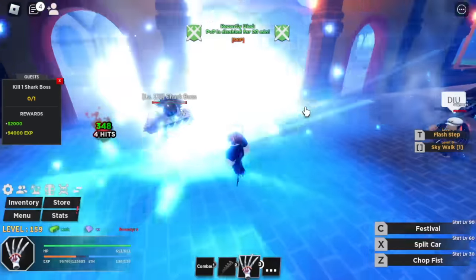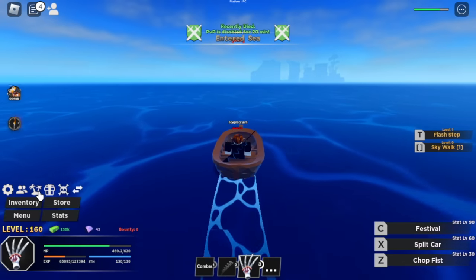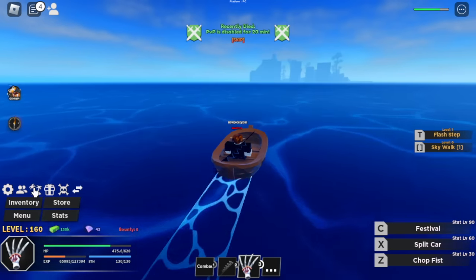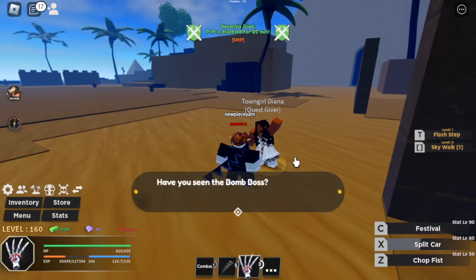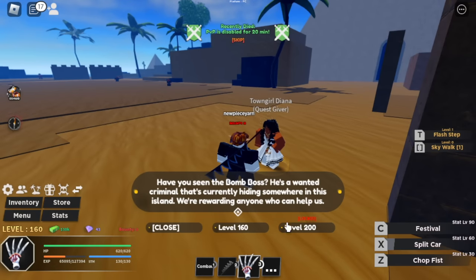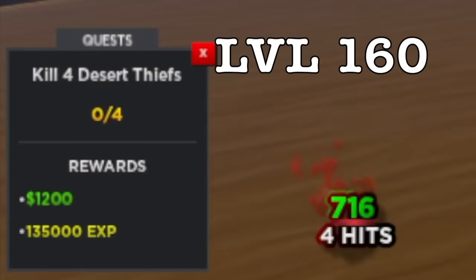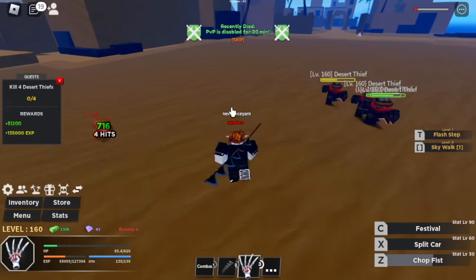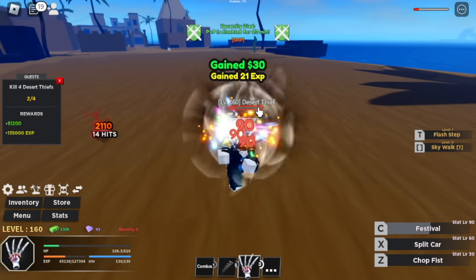Target level here is 160. There's a dragon fruit user — bully dragon fruit users. Next up is the desert, Desert Island — now we're on Crocs Island, right? At level 160, we're gonna start with the Desert Thieves. Very easy — do four at a time and defeat them.